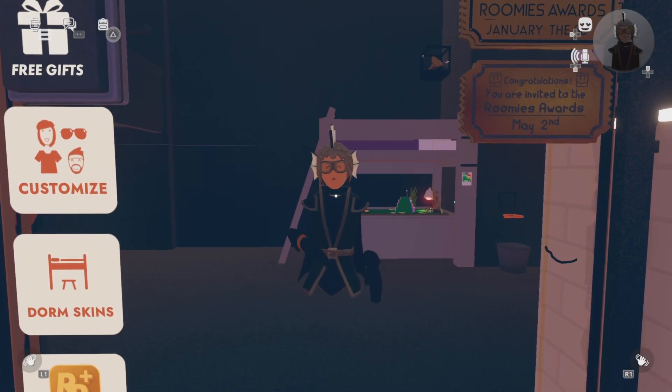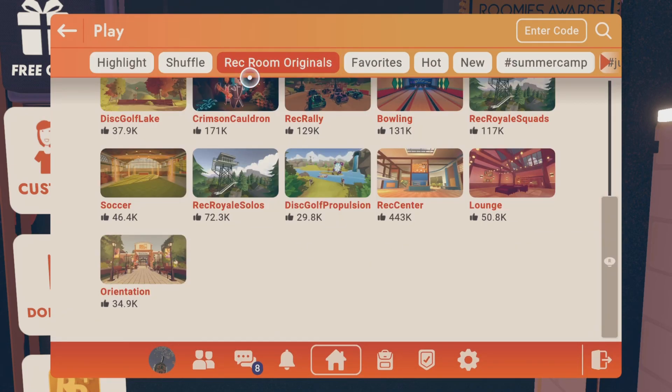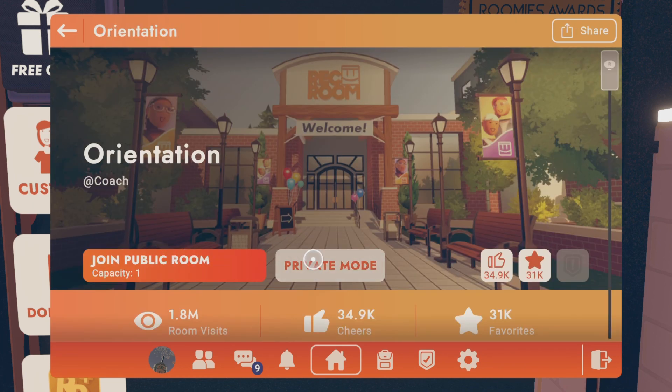What you're going to do first is you're going to open your watch, go to Play, go to Requiem Originals, and then scroll all the way down until you see Orientation. Click it, and then go there.